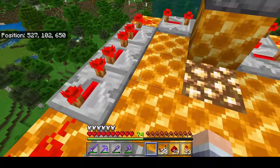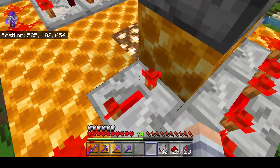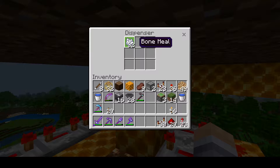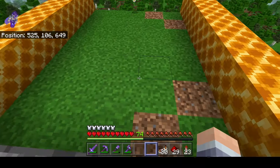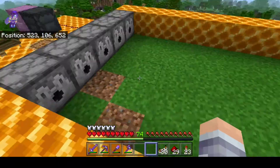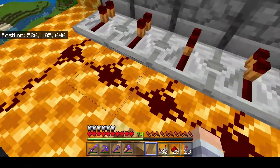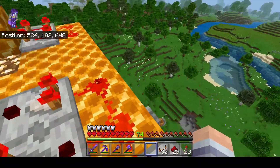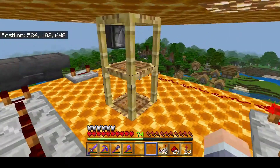I have one, two, three, four, five, six, seven repeaters so that the bone meal fires exactly when there's no water here — the bone meal was firing while there was still water present so nothing would grow. I also have a lever so I can stop the farm.